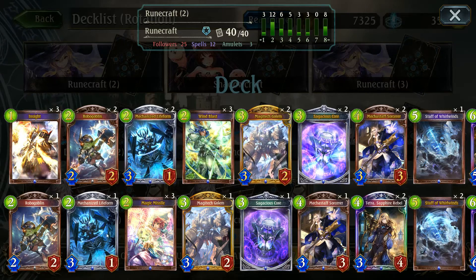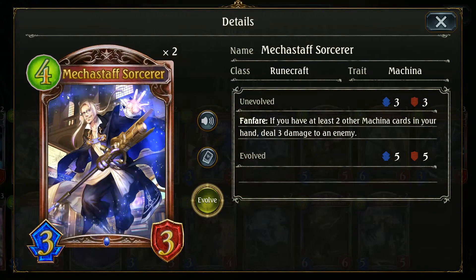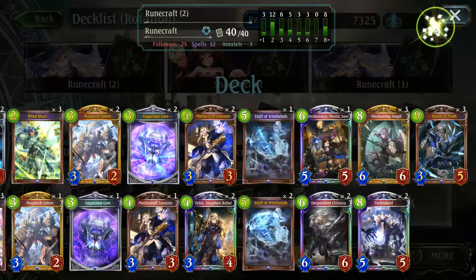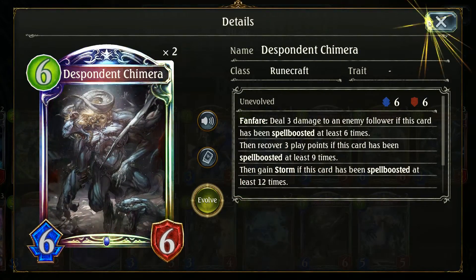We're just running the pretty basic back end for this deck. It runs on a very simple engine — machina stuff, you don't see a lot of. Works out really nice, of course Tetra being a really good card, and really just kind of rounding out the top end with some decent cards, Despondent Chimera being one of them.